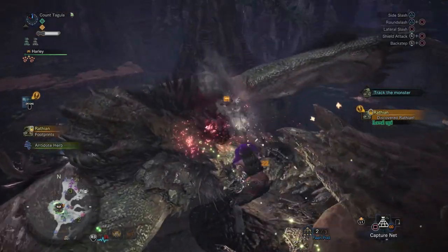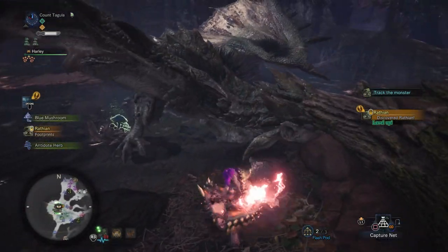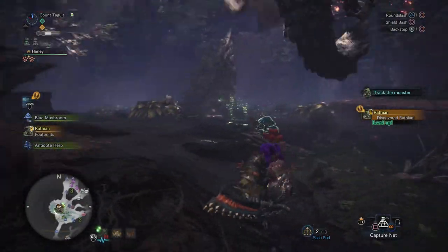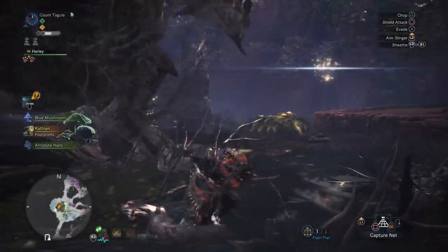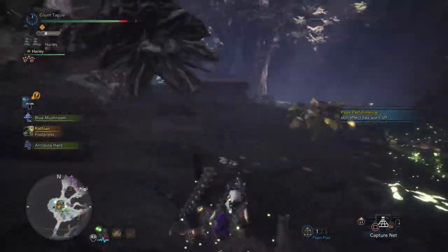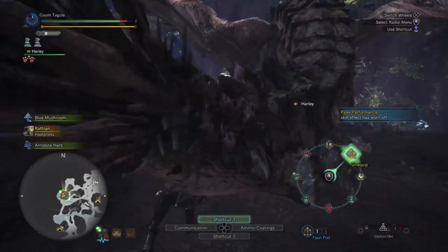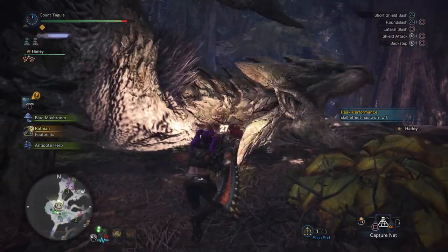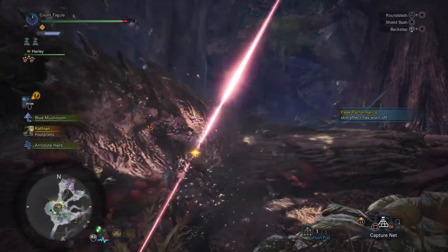Ladies and gentlemen, you've been asking for it, and today we're finally going to start doing it. We're going to be covering full armor sets in Monster Hunter World. Today we're going to be covering the Sword and Shield with the Devil Joe full armor set. We're not going to be mix setting any of this, so it is going to be full armor sets so you don't look like hammered ass.